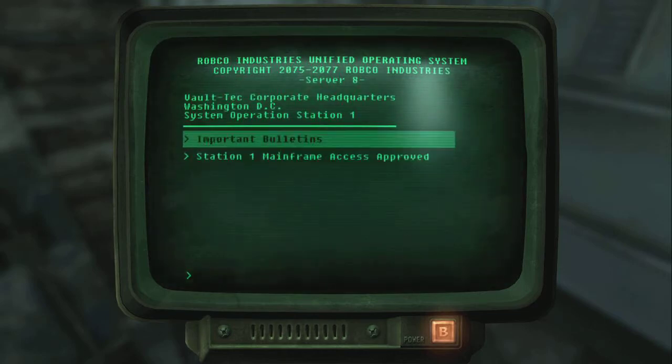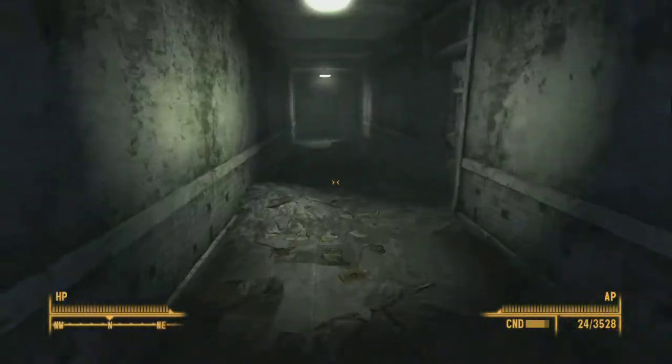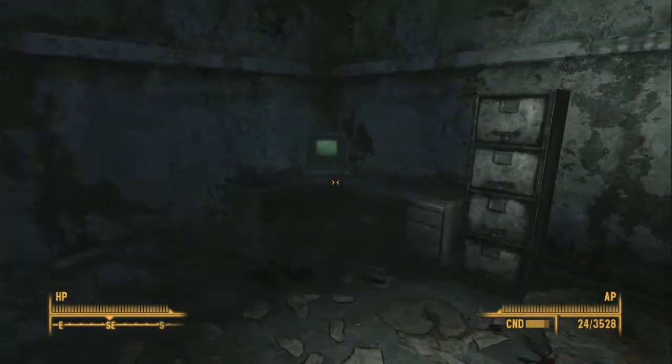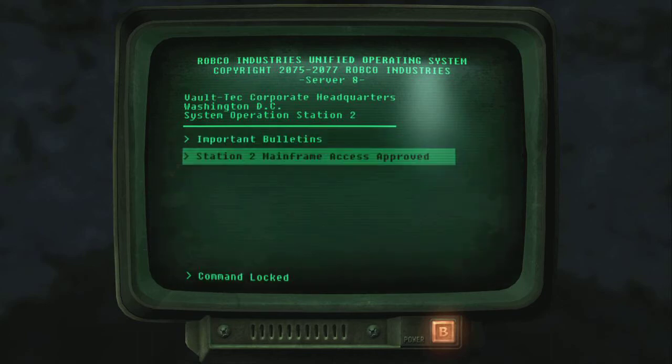There's some code or something that's just not connecting. I don't know how this problem occurs, but regardless we have a solution. Right now I'm just going around showing you that all three terminals required to unlock the door are all approved, and yet the door is still locked.